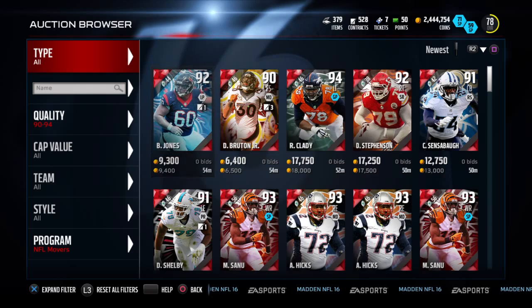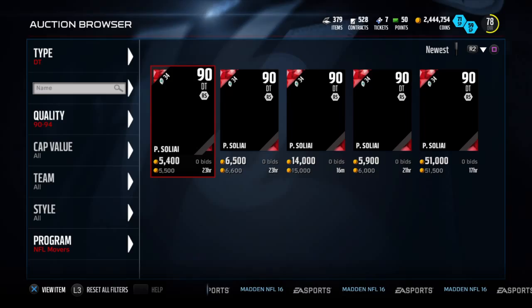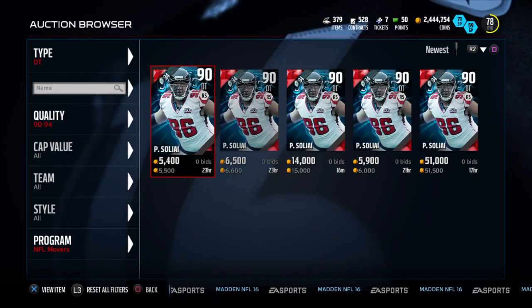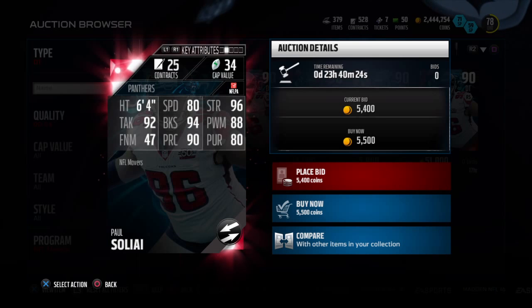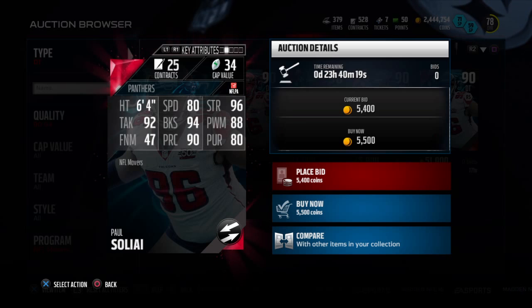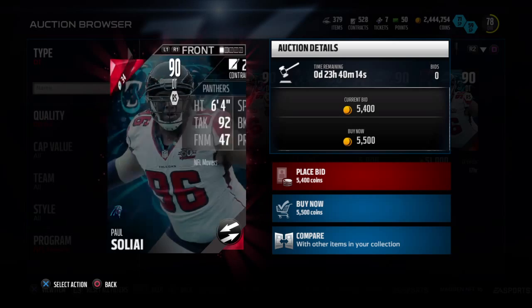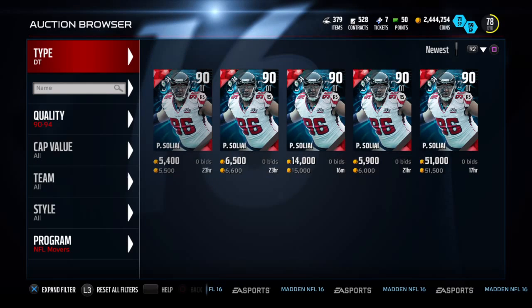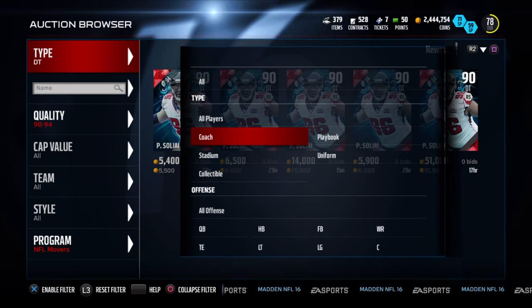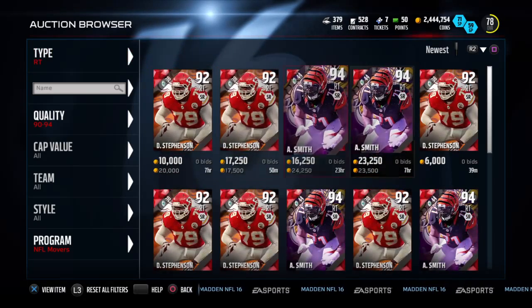Let's see the first card — defensive tackle Paul Soli Ali. 80 speed, 96 strength, 92 tackle, 94 block hit, 88 power move, 47 finesse move, 90 awareness, 80 pursuit. This card does not look that good at all. 47 finesse — that's not going to do much. 88 power move, and I guess he's kind of fast at 80 speed, but I would say no to this guy.